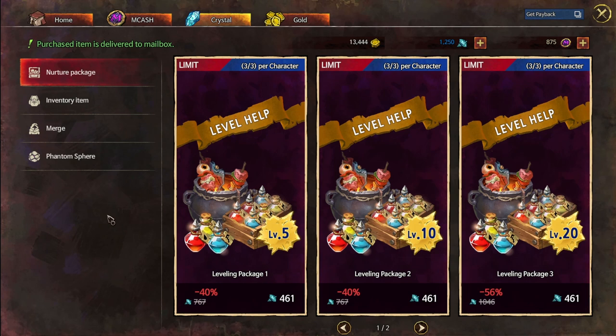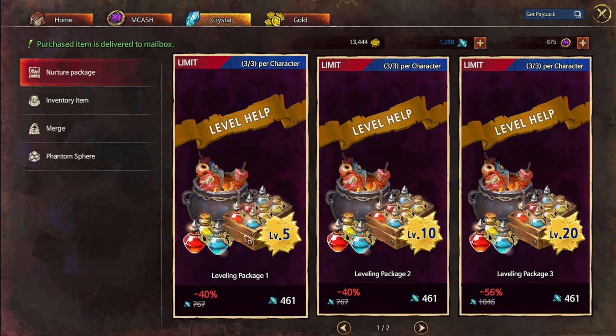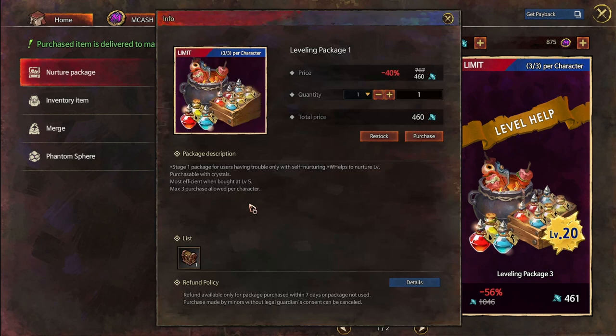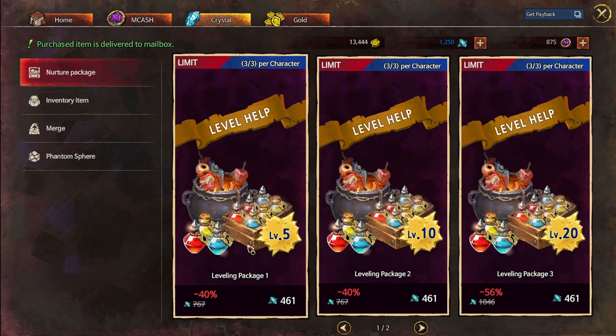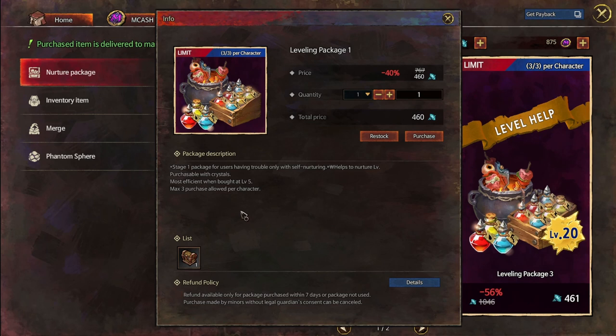Now let's talk about crystals. You get crystals either through the black market or by buying with mCash. Crystals don't have too many spending options, but the biggest one is the nurture packs — there are six of them, each purchasable three times, so 18 total purchases at a grand total of 8,298 crystals, which equals about $165 just for these nurturing packs. Based on the pictures they appear to include potions, swiftness potions that increase move speed, and buff food, but it doesn't tell you clearly, which is a bit scummy. I'm probably not going to buy these.